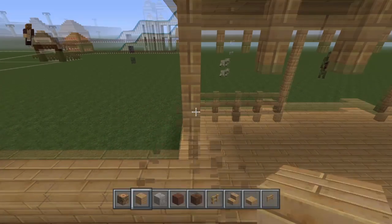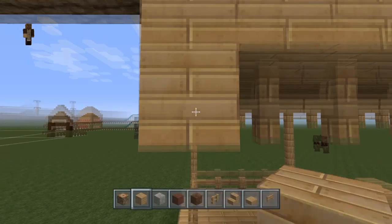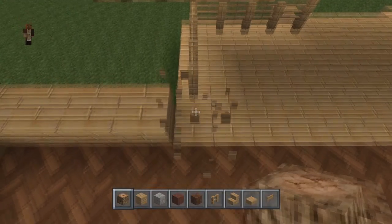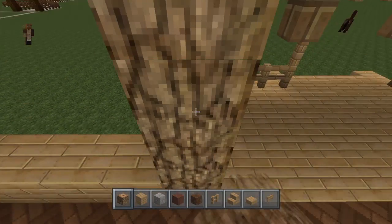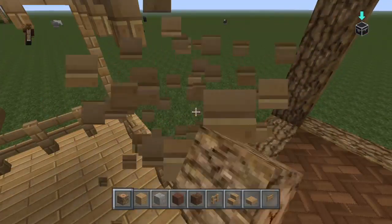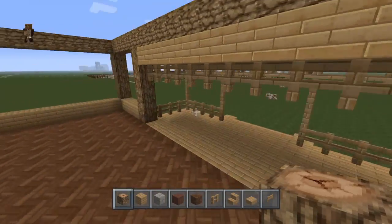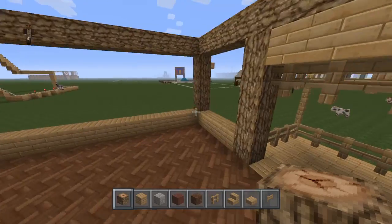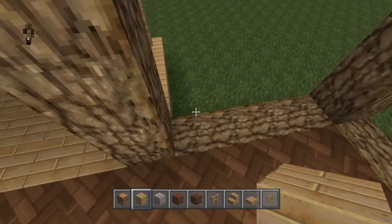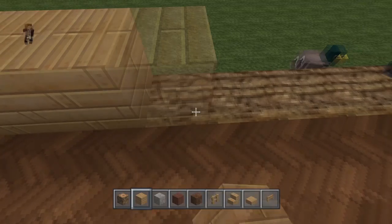We are not going to do stone — we are going to make this full-on wood. Possibly oak wood, like so. Those are obviously pillars so we can't make them fences. We're going to make it like that and then right here make more wood.